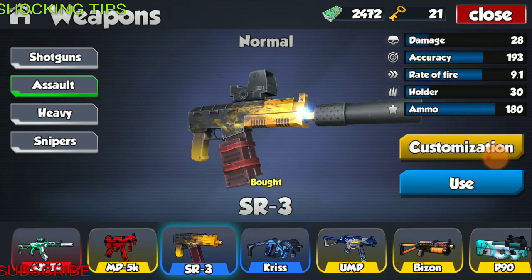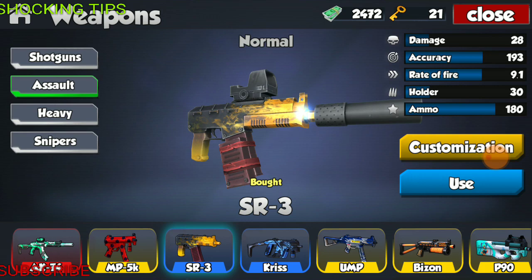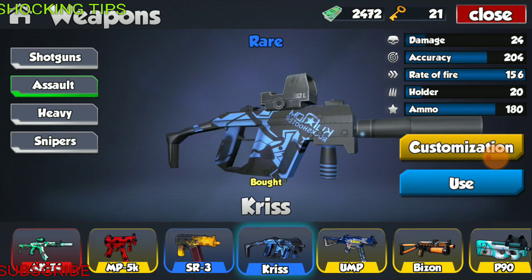Moving on to the next weapon, which is the SR3. The SR3, fully modified, has the specs of 20 damage, accuracy of 193, fire rate of 9.1, holder of 30 rounds, and total ammo of 180 — a really nice step up in damage when comparing it to the MP5K. So if you want a weapon stronger than the MP5K, your next best option is the SR3. This weapon has three skins: a navy camo, a flame skin, and a graffiti skin.